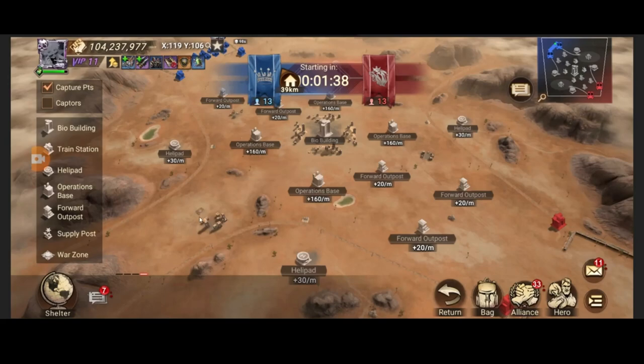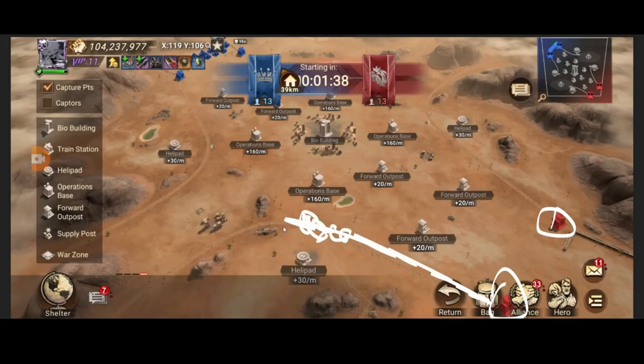One more thing I almost forgot: the train station. It launches roughly every minute or two and runs across the map, dropping off your marches along the way. There's a capacity limit on how many troops it can carry, so try to hop in as soon as possible. It moves your troops up the map faster and just makes your life a little easier. That's it for the video — thanks for watching!